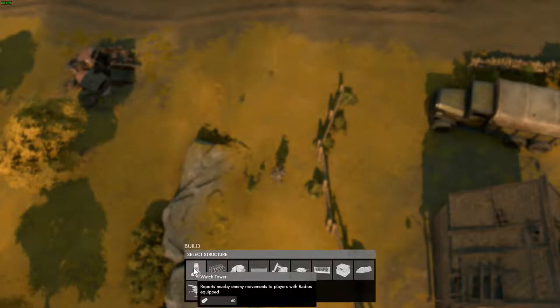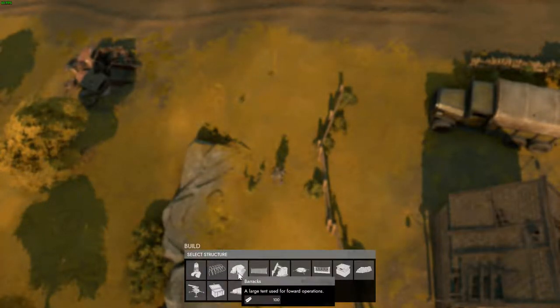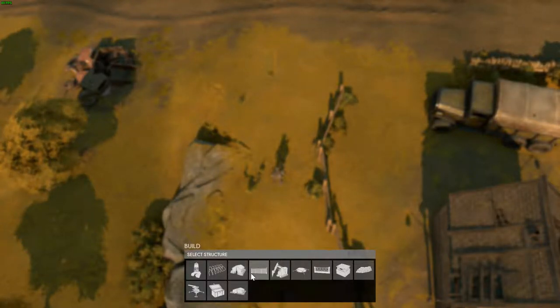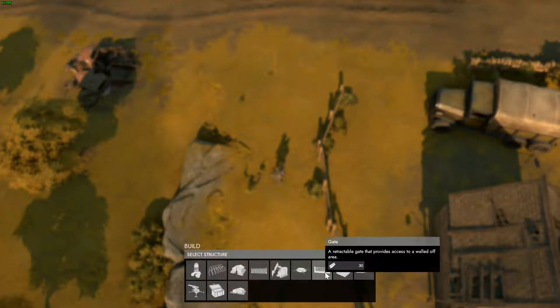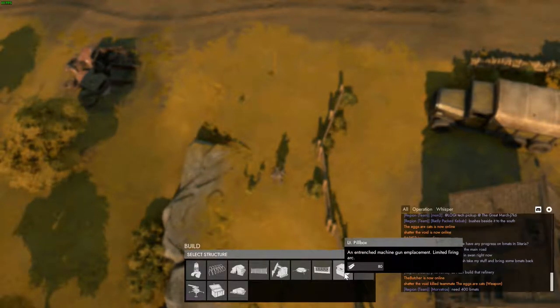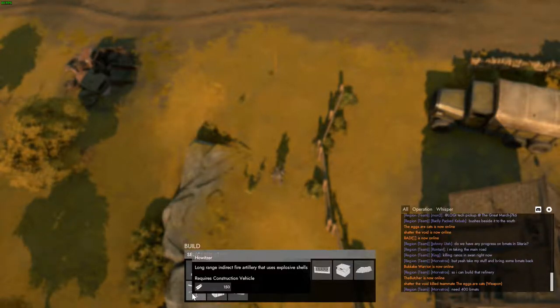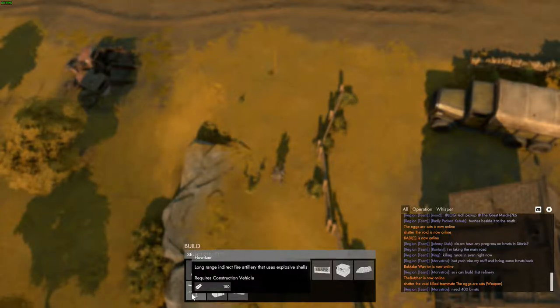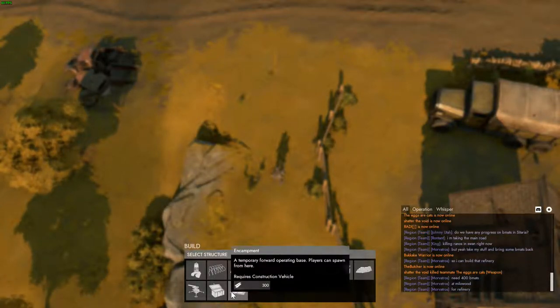Hit B and you'll see all of the various items that you can construct, such as a watchtower, some razor wire. You can actually construct a barracks with just a hammer — it's a much smaller base. There's also a fence, construction vehicle, foxhole, gate, pillbox — in this case a light pillbox — some sandbags, and a howitzer. For the howitzer you need a construction vehicle; it even states 'requires construction vehicle.' Storage box and an encampment also require a construction vehicle.